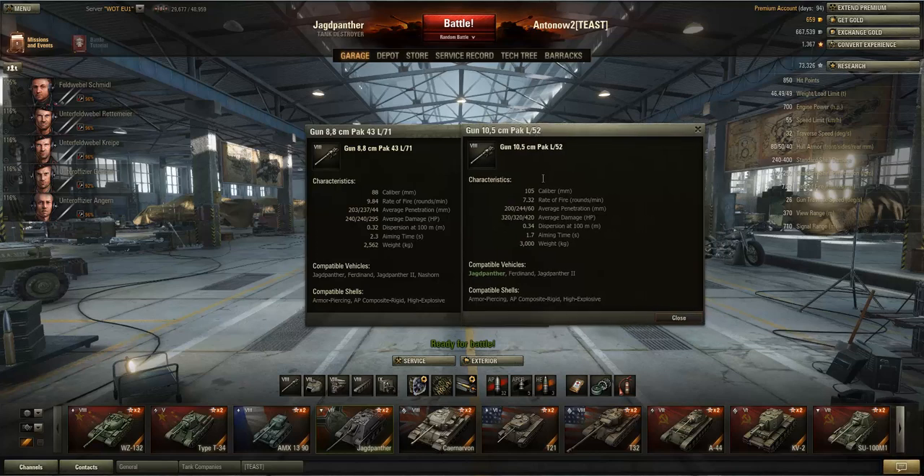The 105mm calibre means you can overmatch 30mm armour surfaces, which the 88mm can't do. The rate of fire is notably worse on the 10.5cm — 7.32 versus 9.84 rounds per minute on the 8.8cm — which is about 2.5 shots less per minute, a fairly severe drawback.